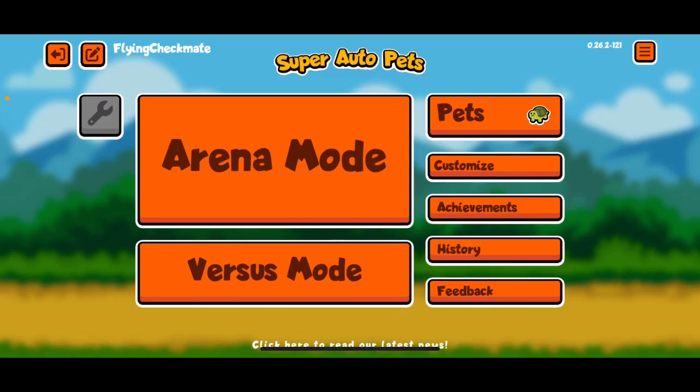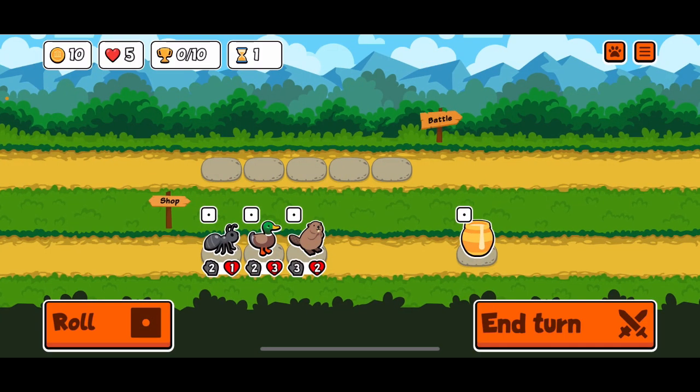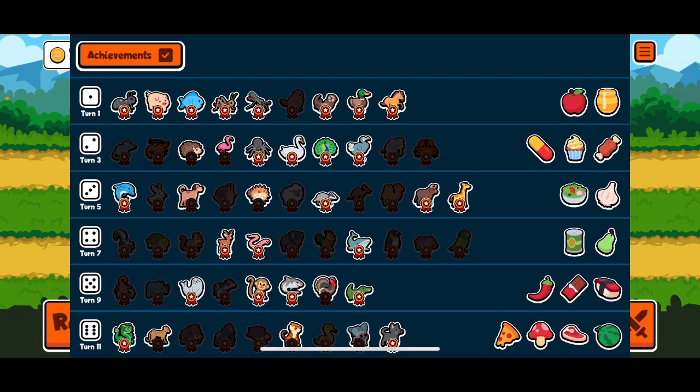Hello everybody, welcome back. We got another run here on our quest to get every sticker and badge in Super Auto Pets. Last round we got the Dodo, and you can take a look at our progress here. Still on the hunt for plenty in the turtle pack, and then we have much of the other packs to go, so let's get it going.